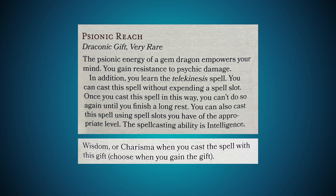Psionic Reach is very rare. The psionic energy of a gem dragon empowers your mind. You gain resistance to psychic damage. In addition, you learn the Telekinesis spell. You can cast the spell without expending a spell slot — once you cast it this way, you can't do so again until you finish a long rest. You can also cast it using spell slots of the appropriate level. The spellcasting ability is Intelligence, Wisdom, or Charisma — chosen when you gain this gift. Gaining resistance is always good, and Telekinesis can be a great spell. You have to be a little creative, but you can do some wild hijinks with it.